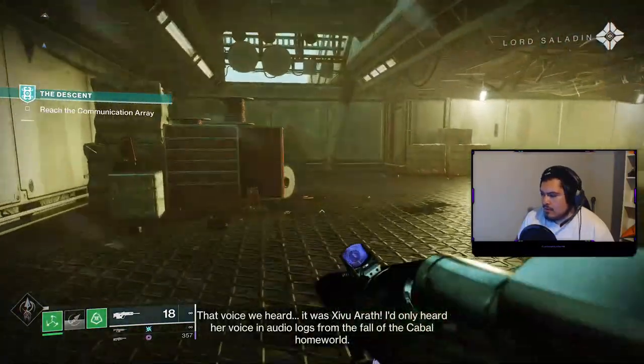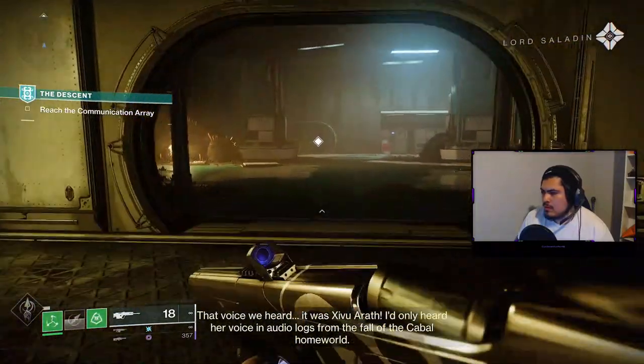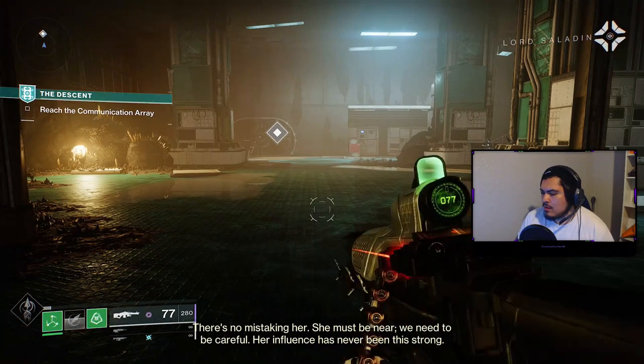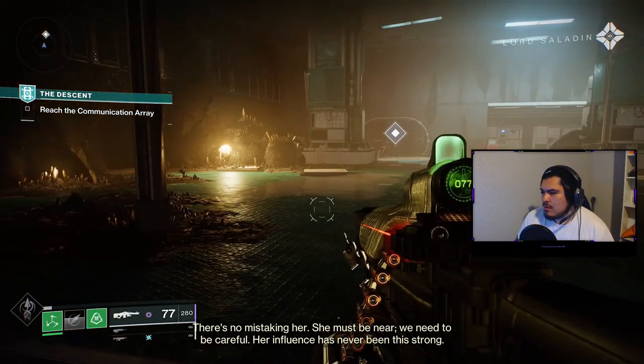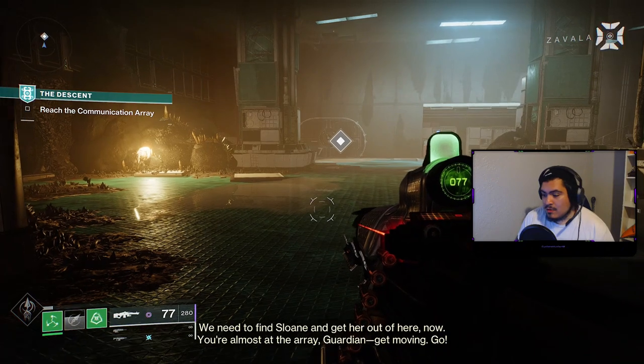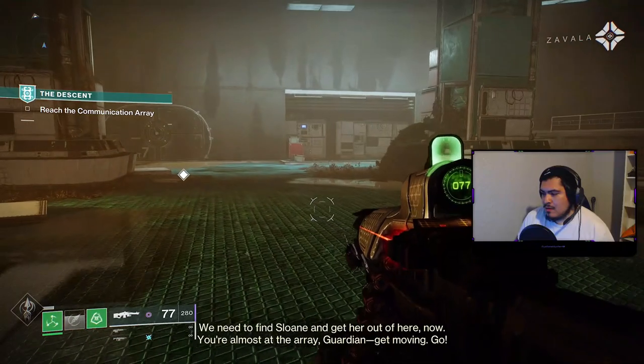It was Zivu Arath. I'd only heard her voice in audio logs from the fall of the Cabal homeworld. There's no mistaking her. She must be near. We need to be careful — her influence has never been this strong. We need to find Sloane and get her out of here now. You're almost at the Array, Guardian. Get moving! Go!